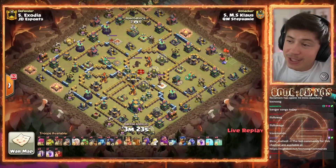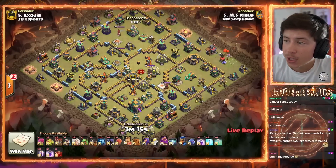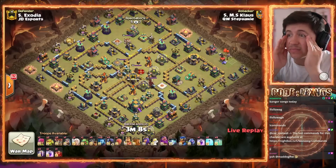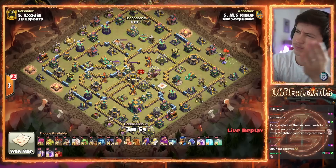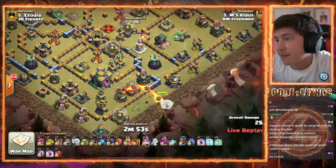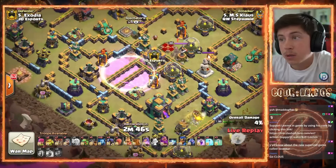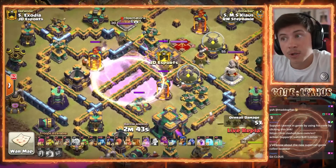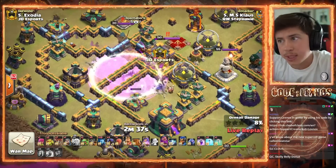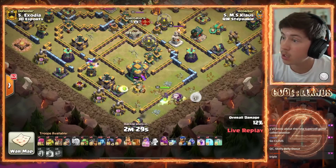The man, the myth, the legend himself, Klaus is in. Can he keep Queen Walkers' dreams alive? Queen Charge with Dragon Riders — four Invis and three bats. Klaus? At least he's giving us a thumbnail. Queen at 5 o'clock — the double bat donut on a Queen Walk? Takes the Multi, takes the Single, takes the X-Bow as well — and he got the CC too? What a donut mid Queen Walk.